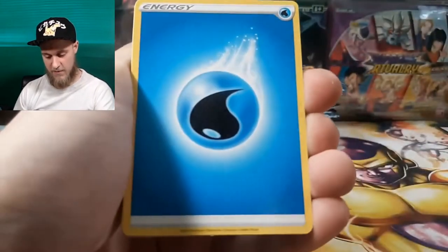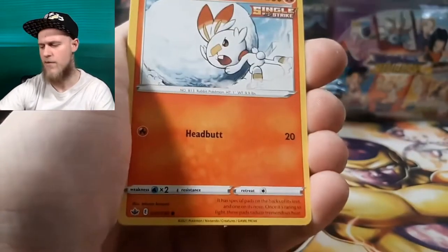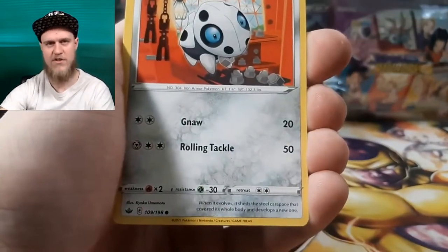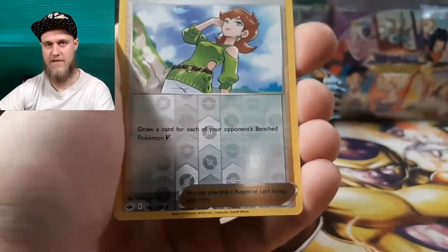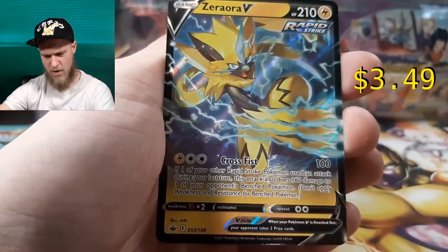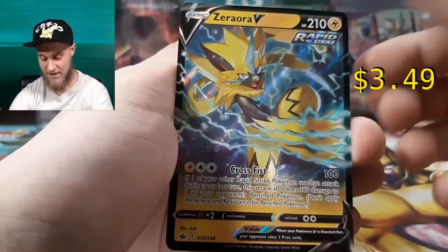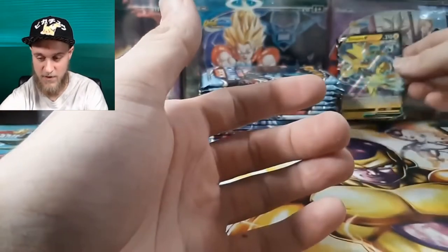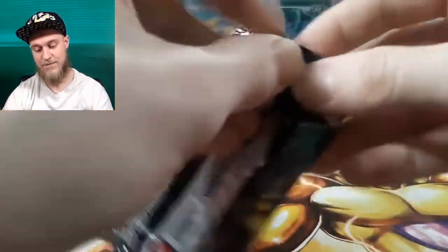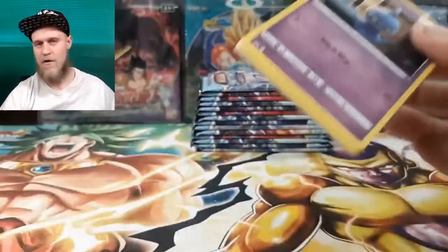I wouldn't mind keeping one of these boxes sealed — I've got one put away right now. But if it comes down to it, I may just open all three. The prices aren't going up too badly; I may grab a couple more depending on whether you guys still want to see this set. We got the reverse Comfey and then a Zoroark V — that is a really sick-looking card, not going to lie.